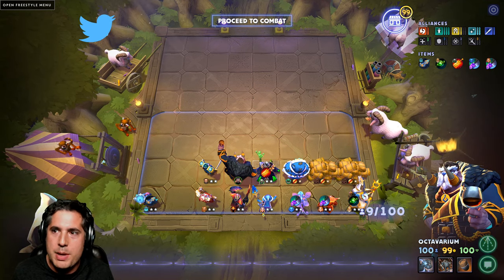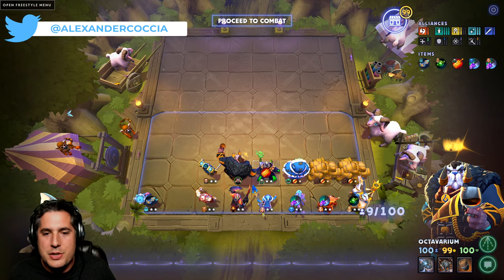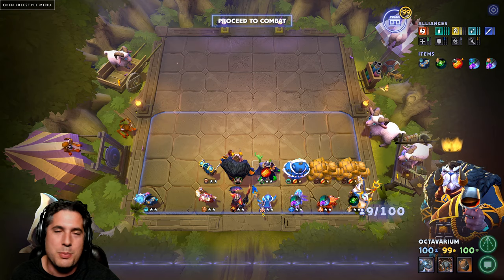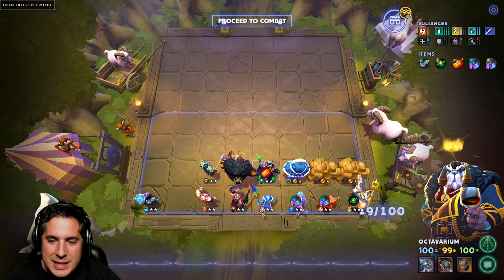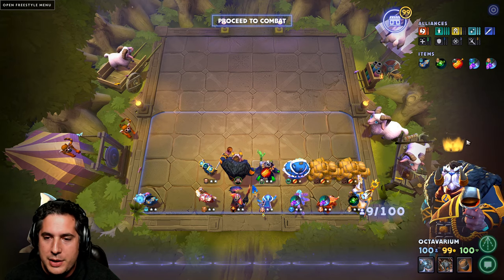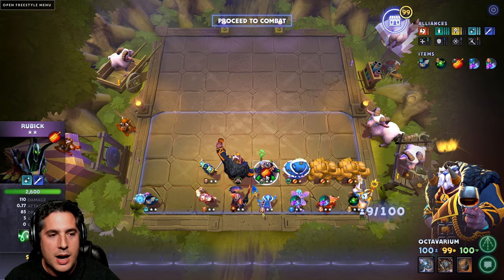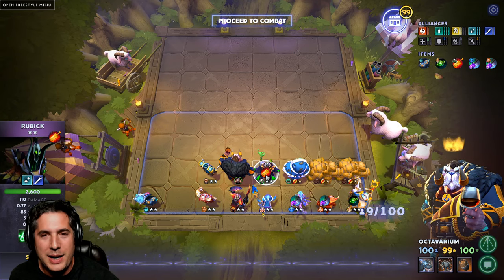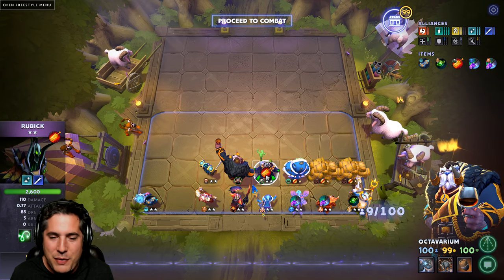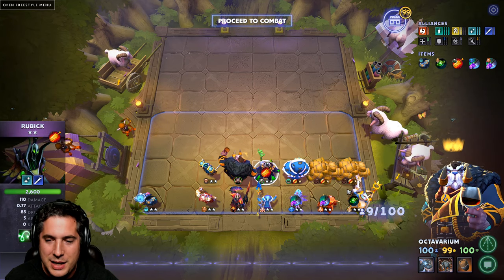For build number 2, it is Human Mages. I absolutely love Human Mages with that extra splash of Dragon when possible, and it's just so damn fun to play. You run the Barricades, get the Targeting Buddy, you can even put a Mango Tree here. You get Rubik with the Radiance — I still love this combo. Call me crazy, but Radiance-Rubik is one of my favorite combos.